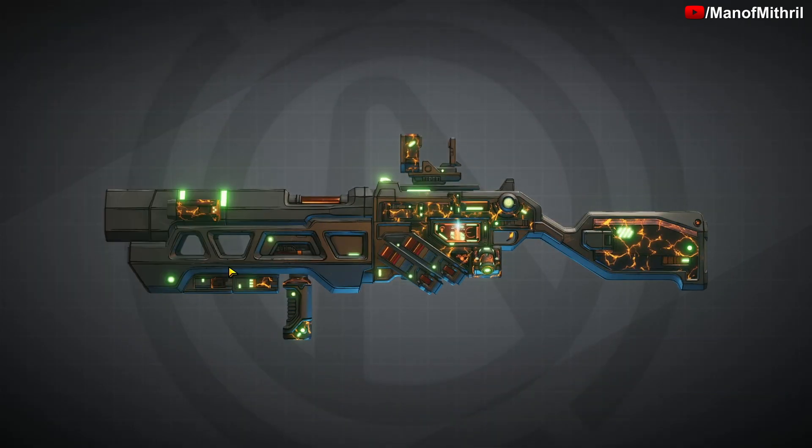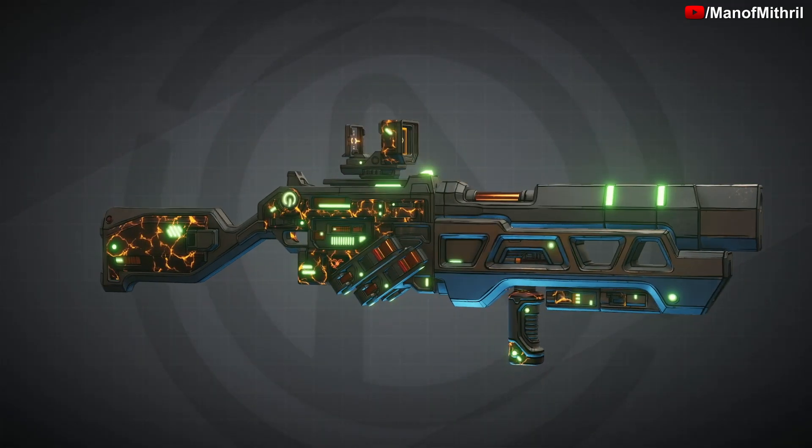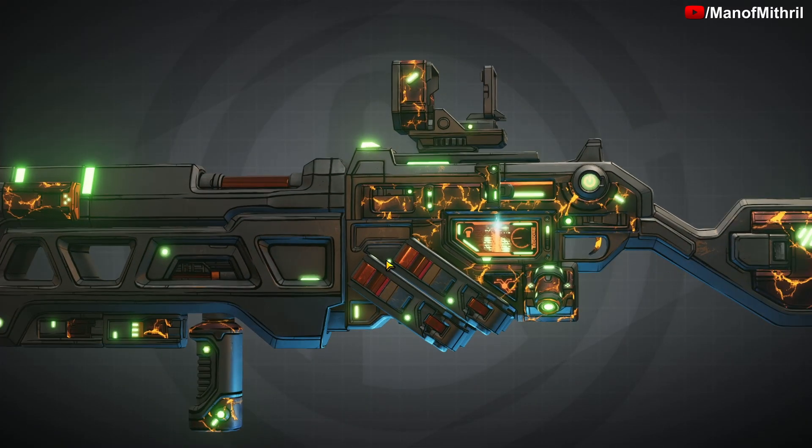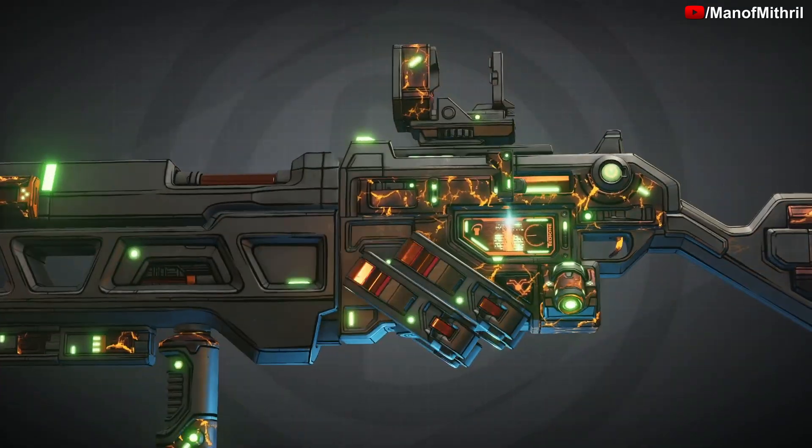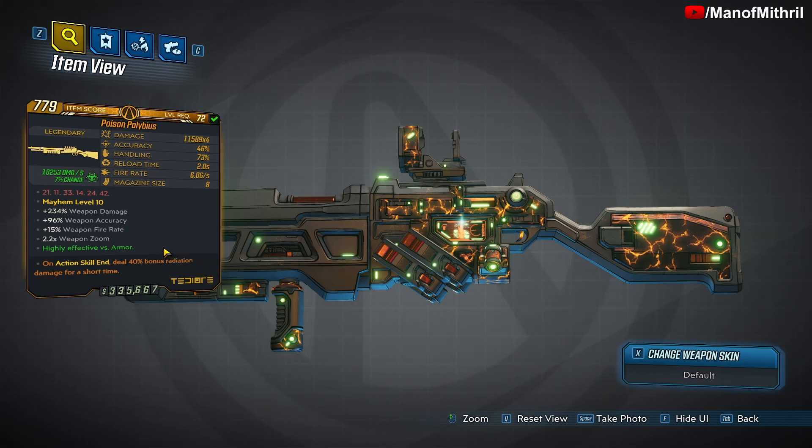Alright, so it's a Tediore and I'm not really a fan of Tediore weapons, but it's got a cool skin — like lava or magma or something. Its red text is 21, 11, 33, 14, 24, and 42. Not sure what this is a reference to, but what it means is this weapon will always be elemental. We got ours in corrosive. It has a fixed magazine of eight and fires in a four-by-four grid pattern, beginning with four sets of four descending projectiles in a horizontal line, followed by four sets of projectiles in a vertical line.